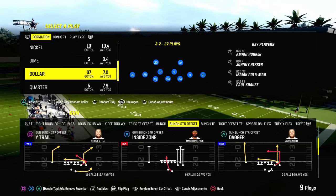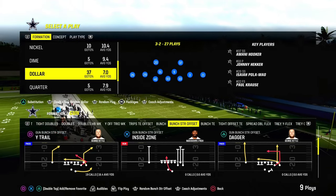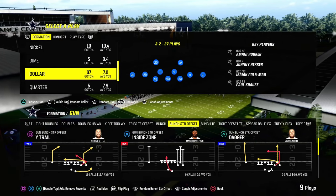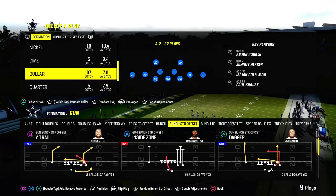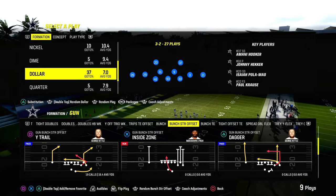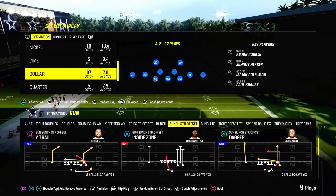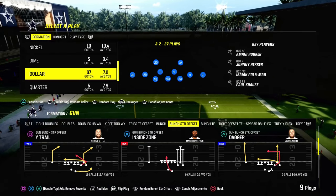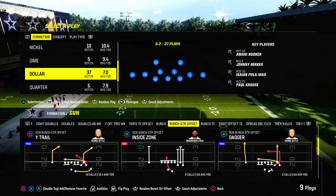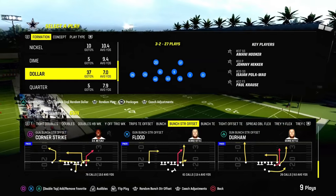Today's video, I'm going to give you the best lockdown coverage in Madden 24. This is a very important coverage to understand because it really will help counter what I believe to be the best offense in the game, and that is the Bunch Strong Offset. We've got a full e-book on Bunch Strong Offset in the Patreon out of the Jets playbook, and we actually have a full Jets e-book that we're continuing to work toward, adding new stuff every single week. If you're not in the Patreon yet, it's a great place to get better — you get access to all of our e-books, including all of our defensive stuff to help counter how offensive Madden 24 really is.